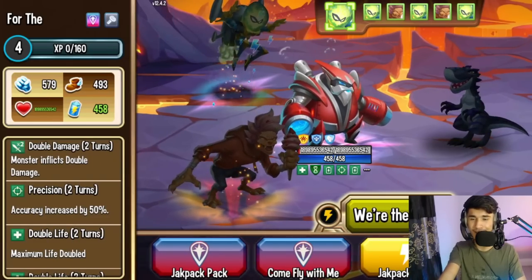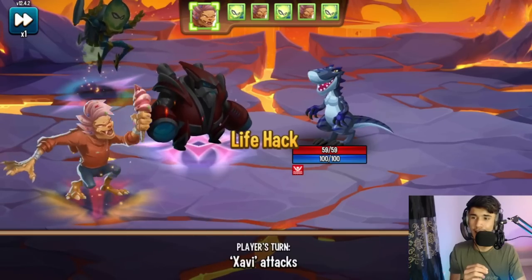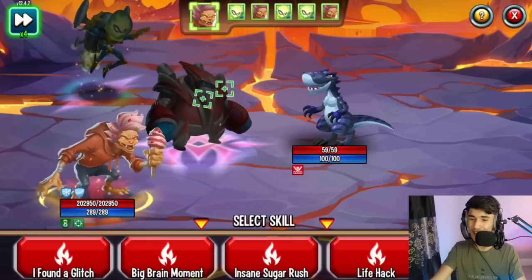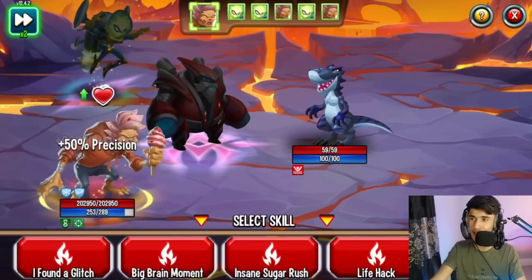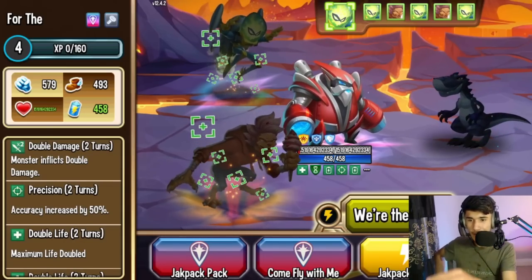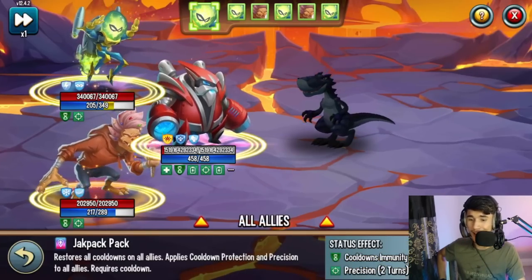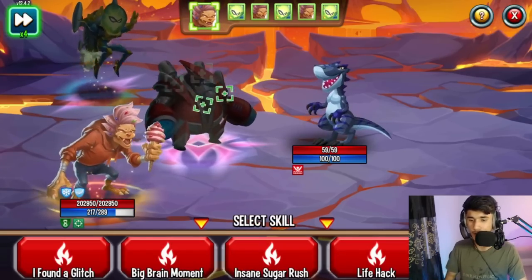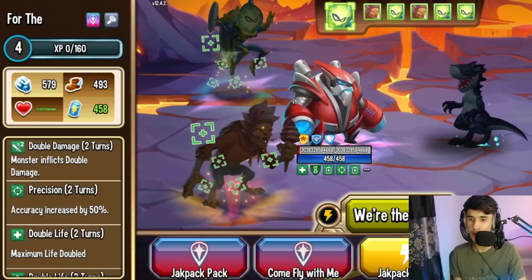For now it looks completely fine — look at the amount of life. Charge up, then on McCreamy's turn, try the Double Life again. Nothing yet — that's fine. Try again — hopefully it works this time. Nope, probably the next one. Do the Double Life again and apply it — now we're definitely in the 15 billion range, if not a trillion. That's a lot of numbers.